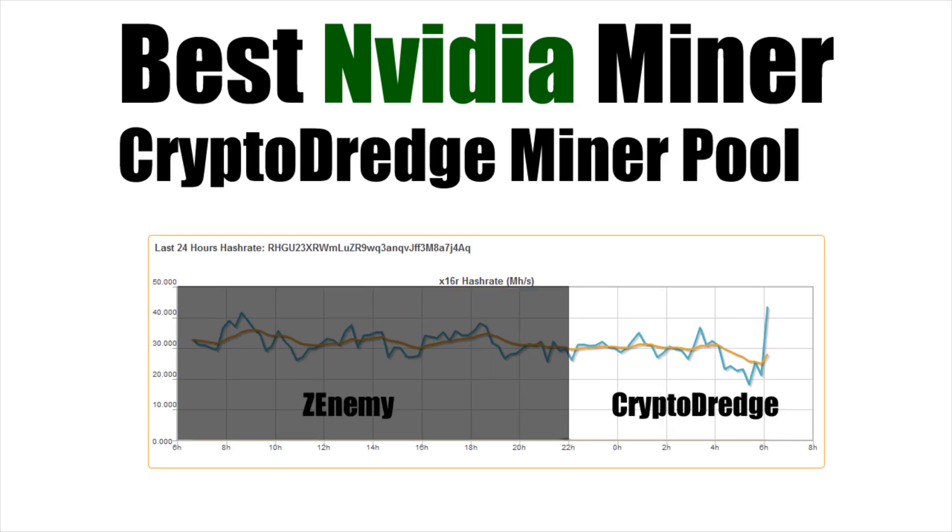Taking a look at the CryptoDredge miner on the pool, again focusing on the right-hand side — if you look at the 30 mega hash line on the left-hand side and follow that line through, you can see that the CryptoDredge miner, although there's a lot of variance up and down, pretty much follows that exact 30 mega hash line right until the very end, where the miner doesn't report properly because there's not a full hour of reporting time. So ignore that spike on the end.